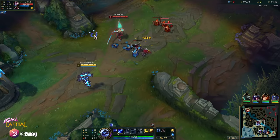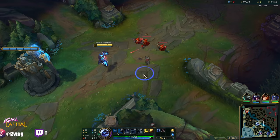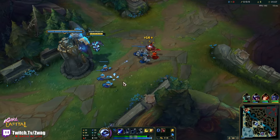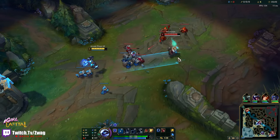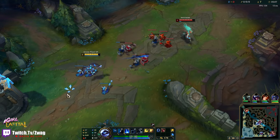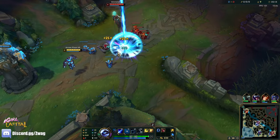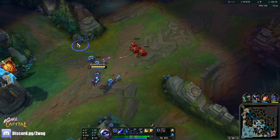We're against Yasuo and Zac — I absolutely hate this lane. If Zac ganks from anywhere unseen and lands a knockup, Yasuo can just ult off it. At least we can proc First Strike easily on Yasuo. I'm really good versus Swain and Kat, so once they leave lane I can take over, but for now I just have to survive and sit under my turret.